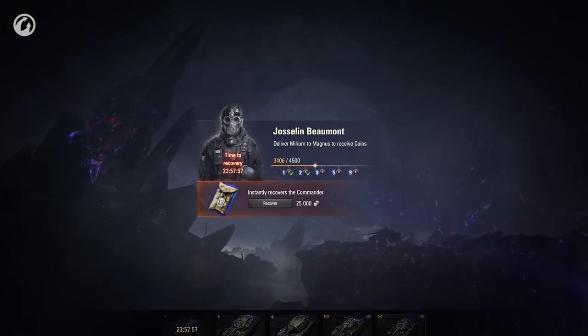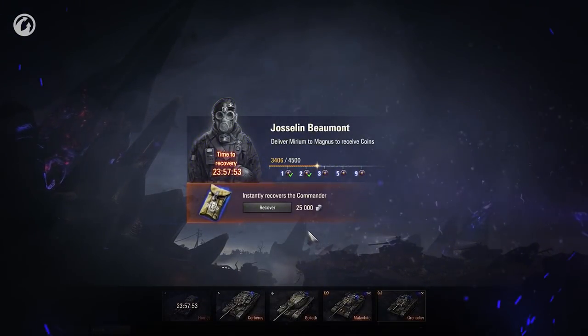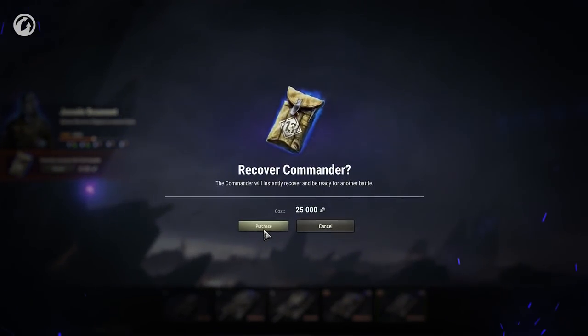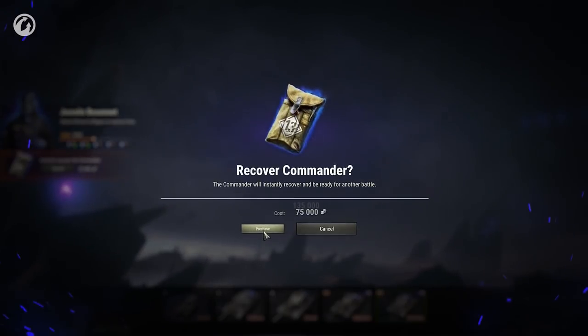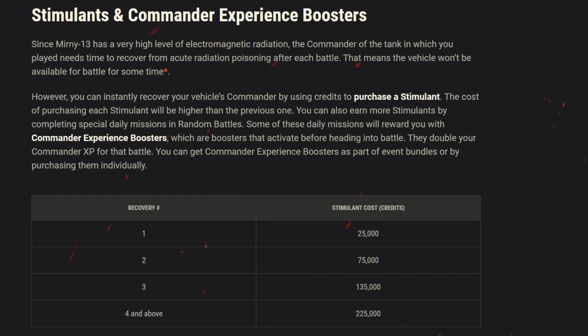At the end of each battle you need to heal your commander due to taking part in such a dangerous mission. You can do this by either waiting for the daily server restart or you can spend credits of increasing value based on the number of heals you've done that day. The first being 25,000, the second 75,000, the third 135,000, and finally the fourth heal and onwards will cost 225,000. This is regardless of which commander you have healed previously.